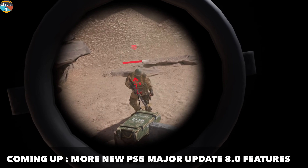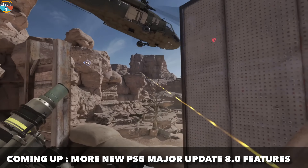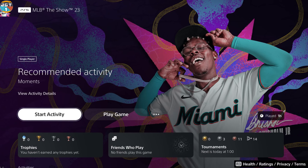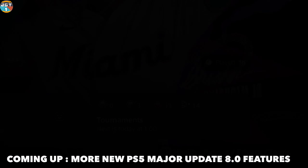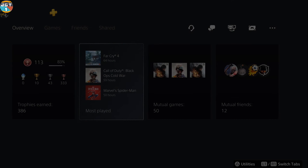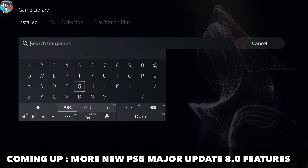You can now get haptic feedback when using the UI. I've been using this during most of the beta — it feels nice and I didn't notice a major drop in battery life. In Game Hub you can see the tournaments option and now see how many tournaments you've entered and the highest place you've achieved.